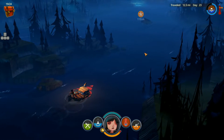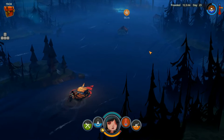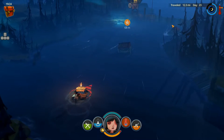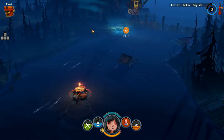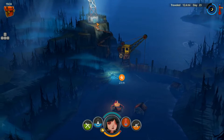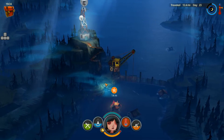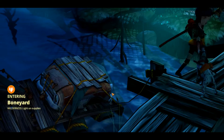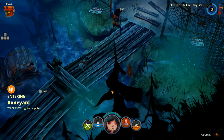At least we get to collect our reward. There is a mailbox here — it's a post office? What is this? End of the river? Oh, that's a signal tower. Good stuff. So we made it to the Boneyard, light on supplies but not light on character.